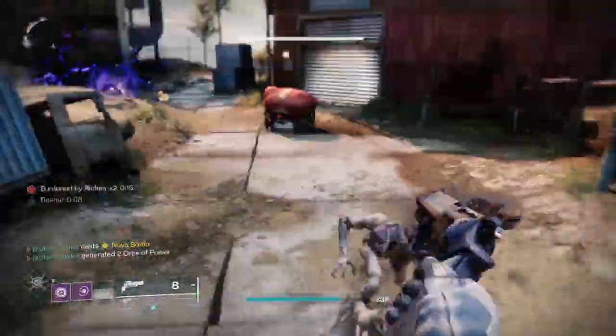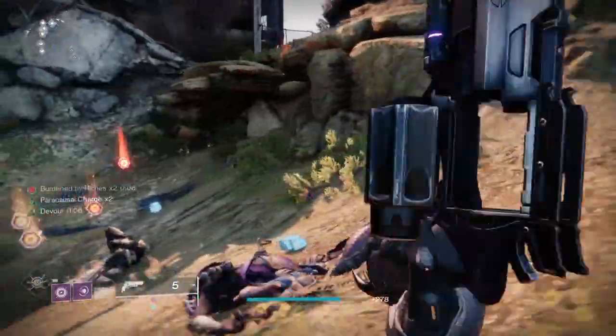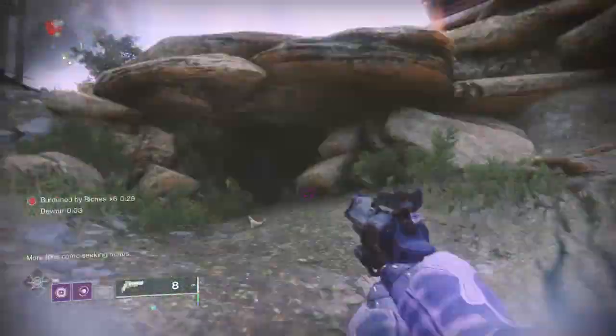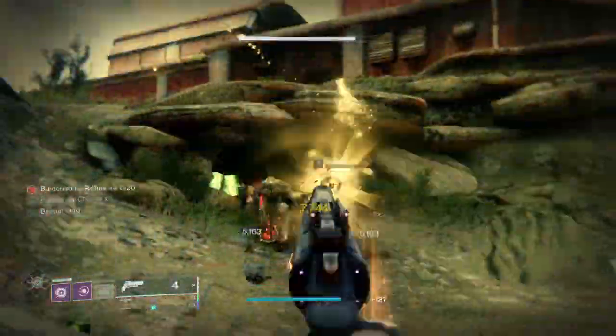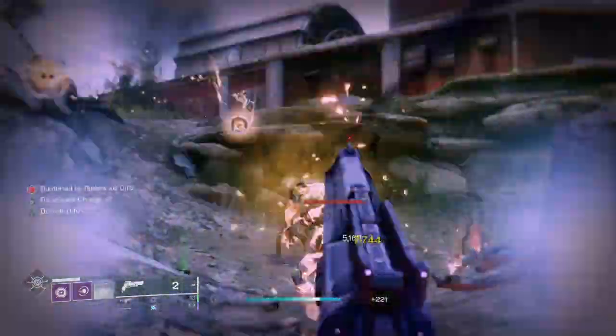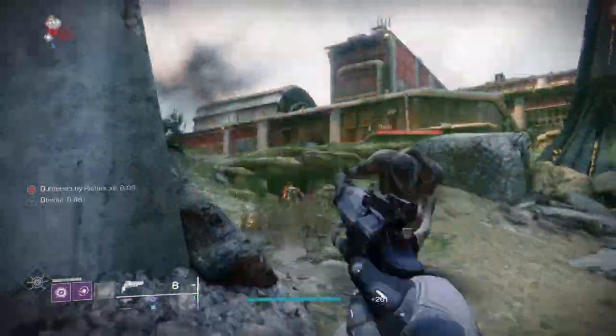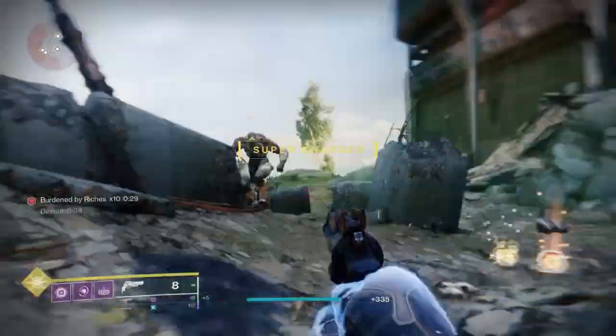And there you have it, guardians — a quick and easy guide to acquire both the Hawkmoon Exotic Hand Cannon and its brand new Exotic Catalyst during Destiny 2 The Witch Queen. I wish you all the best of luck in getting your own. Let me know in the comments below what you think about the benefits the catalyst brings to the Hawkmoon and what kind of impact the Hawkmoon might see in Trials upcoming.